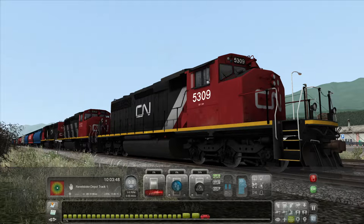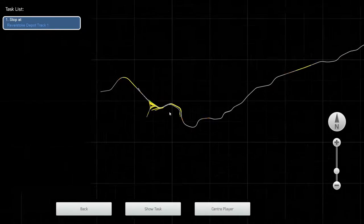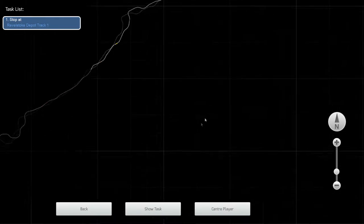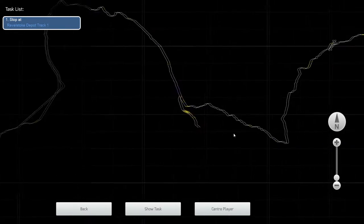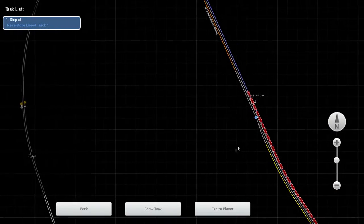Now we're going to take a trip in this CN SD42W — or 2 Whiskey for those playing at home. We're going to take it along the tracks all the way to Revelstoke. If we just bring up the map, there's Revelstoke right here — that's where we're travelling to. We're going to be travelling on this particular track right here. It's going to be a massive trip from where we are located in Golden.